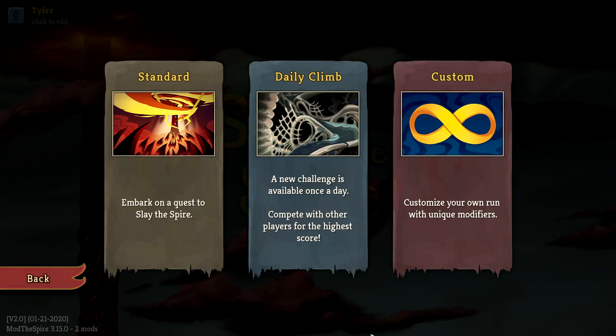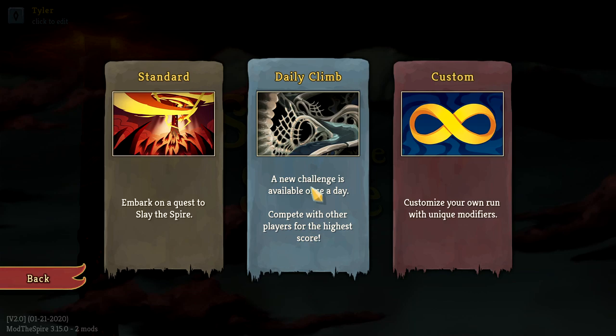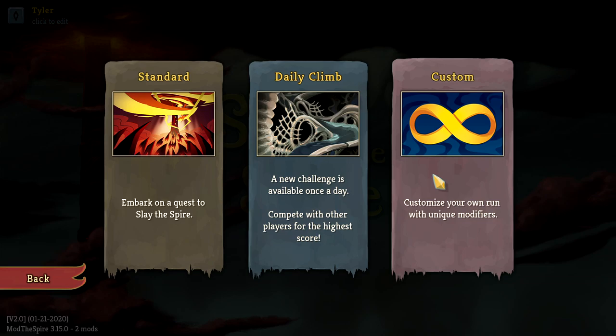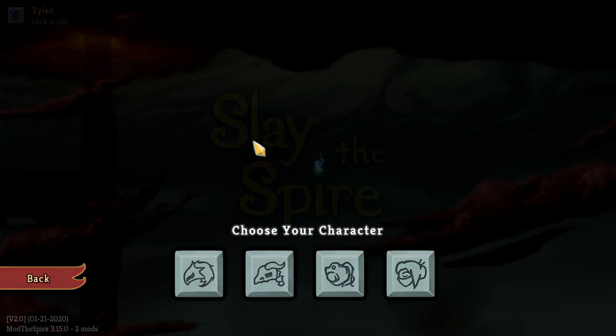At the beginning, you're going to have three options in your play menu. Two of these are going to be locked at the beginning — the Daily Climb and Custom. The Daily Climb is a daily challenge; these are curated to have different modifiers and are normally a little challenging if you've never played the game before. Custom allows you to make your own run with your own modifiers and share those runs with other people. For us today, we're going to stick with Standard, which is what you see when you start up the game.